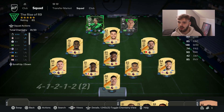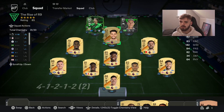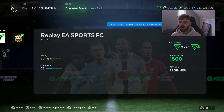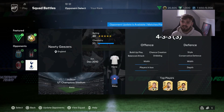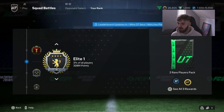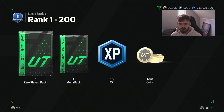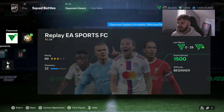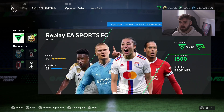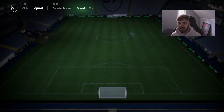We'll get into the Squad Battle games now - four minute halves. Hopefully we can try and get close to top 200, if not around elite 1. We've currently played three games, 7,184 points, won two, lost one. The difference: elite 1 gives two rare players packs and 22,000 coins, while top 200 gives two rare players packs, a mega pack, and 60,000 coins - that's an extra 43,000 coins and a mega pack, so hopefully we get there.